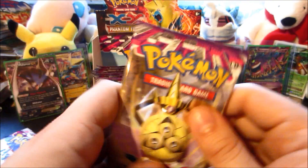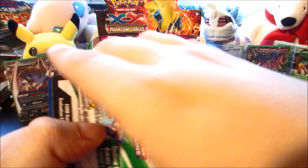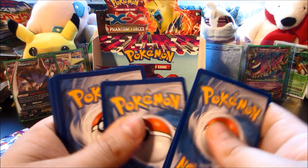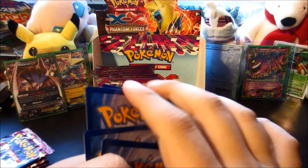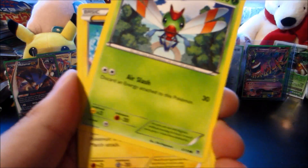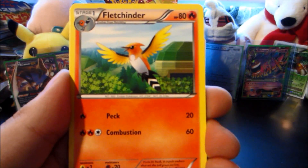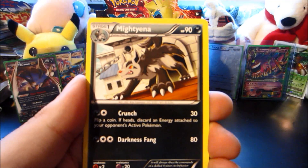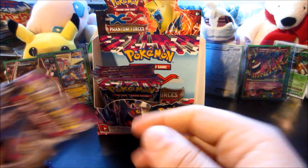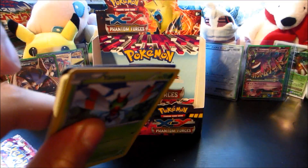Next up we have an Aegislash back. Still hoping we can get three more ultra rares. We got a Spearow, a Gulpin, Yanma, Joltik — my favorite artwork from the set. Steel Shelter, Fletchinder, Mystery Energy, reverse is a Chansey. And the rare is a Mighty Yanma — definitely pulled him out earlier in the box.